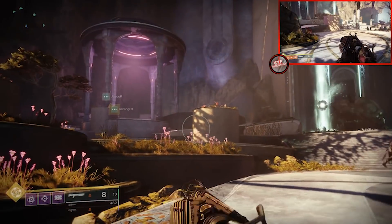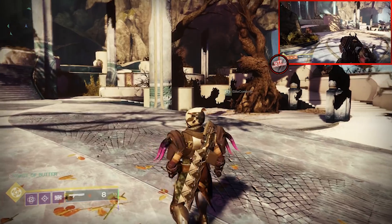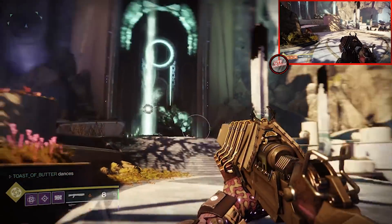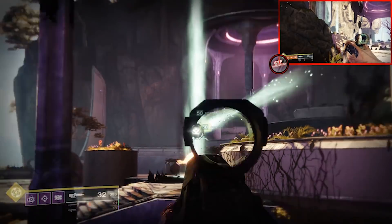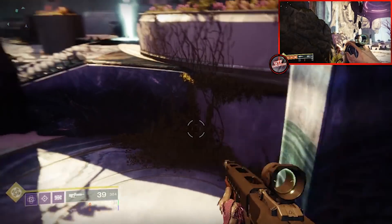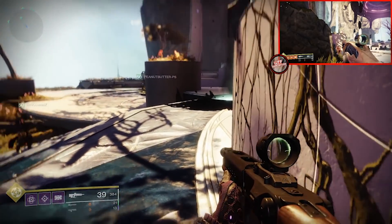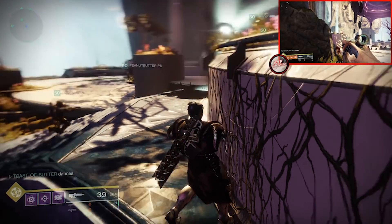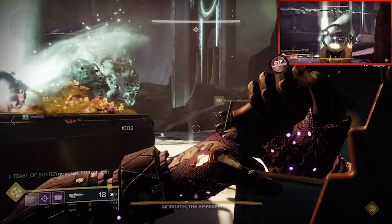Morgeth is sitting hunched on top of the stage blocking the way forward, and in front of him is a Taken Orb called Taken Strength that empowers him. Our goal is to take that strength away from him. If any remains on the field it will empower Morgeth, and once his strength reaches 100% you're wiping. We want to take various Taken Strengths off the field as soon as they spawn.